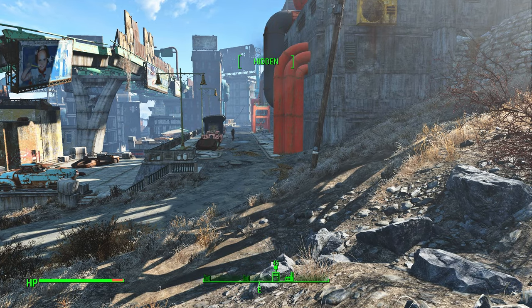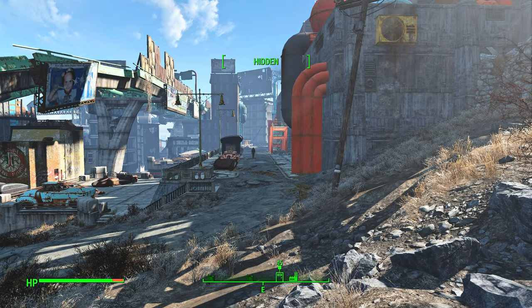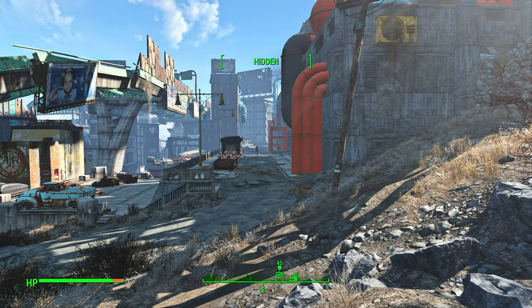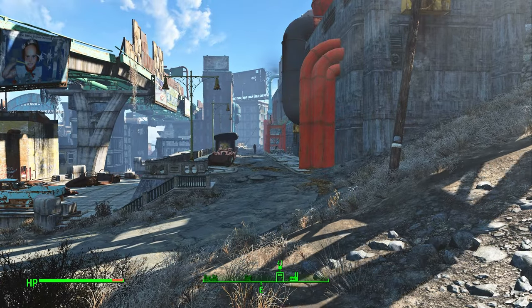Hello guys and welcome back to another Fallout 4 mod spotlight video. In this one we're going to be covering 'Critical Hits Outside of VATS,' made by — not sure if it's 'Notsure700' — yes, that's the name by the way, it's not because I'm unsure. Anyway, it's maybe 'Notsure700.'